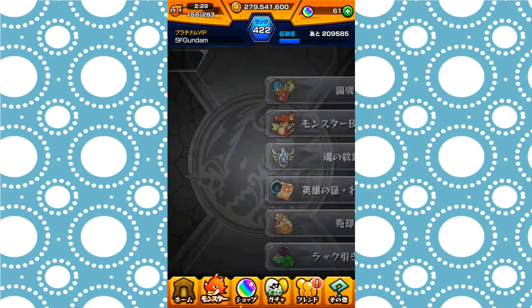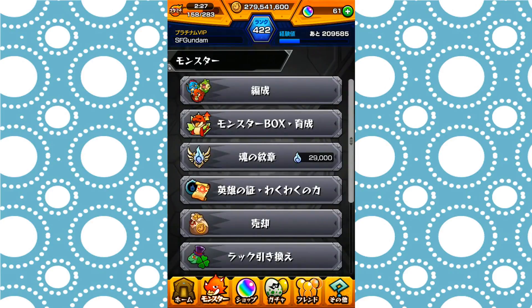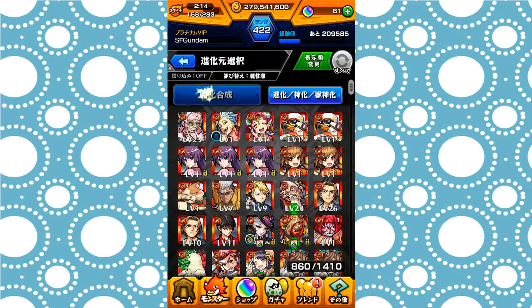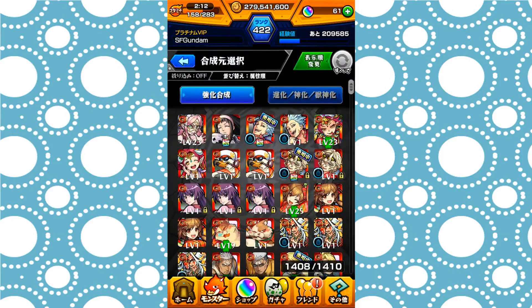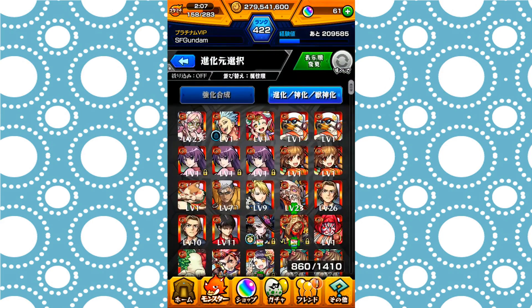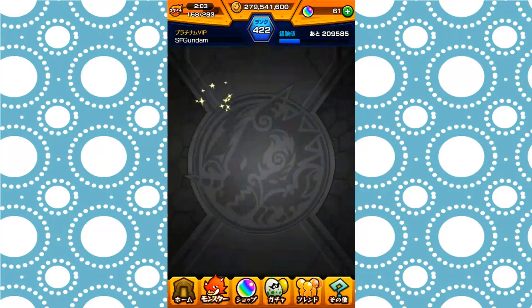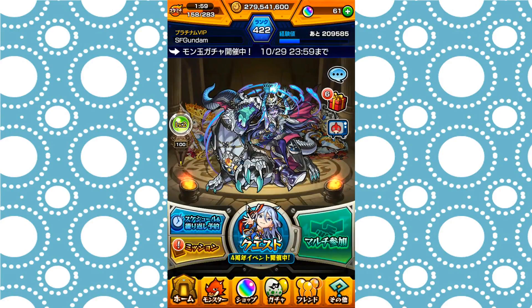Second thing: when you go to the banners and go to the monster menu — where you usually see your monster level up and stuff — they combined the level up and the evolution. All you gotta do is switch the tabs on top. The first one is for fusing your materials, and the second one is for evolution, ascension, and transcension. So it's easier — you take all those together.